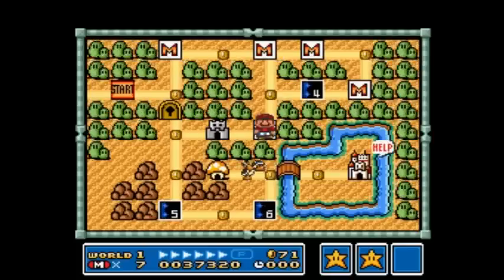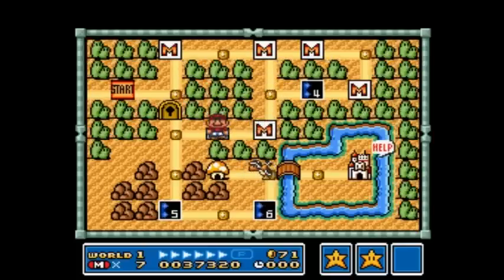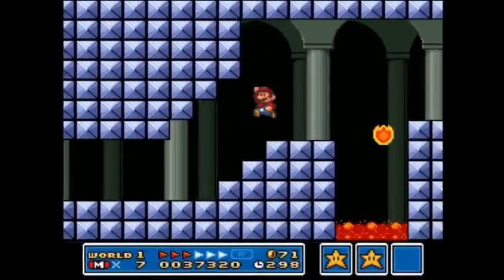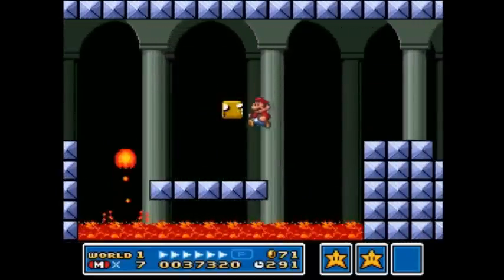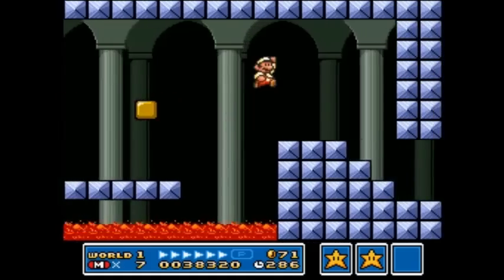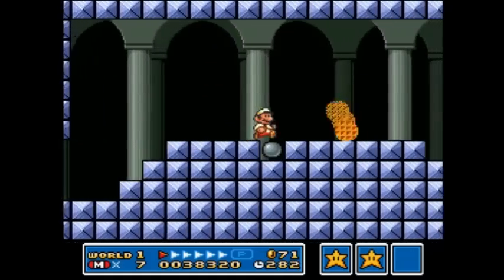I'm gonna wear a little Mexican hat. I'm gonna skip level four. I could take this but it's not gonna help me in any way — just so that Mario looks a bit more funky.